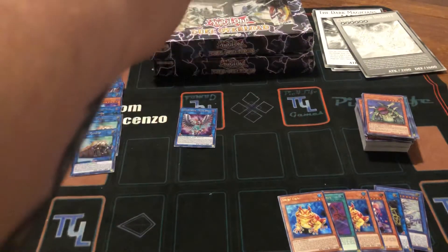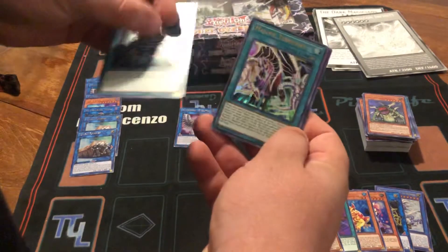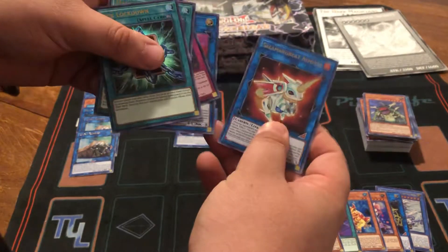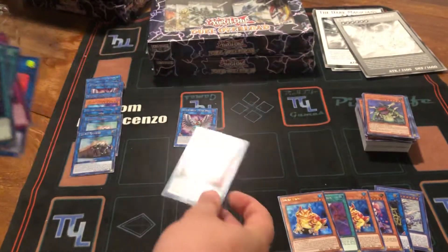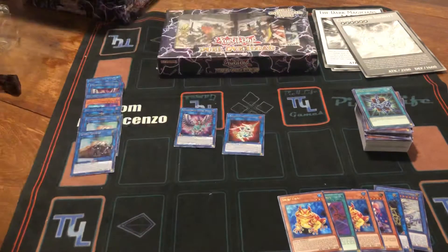Last pack from box number four: Deck Lockdown, Malefic Territory, Myakashi, Ojama Emperor, and an Almaraj — that's our first Almaraj. I'll put that there. It's not really going for much at the moment, but still a very good card.